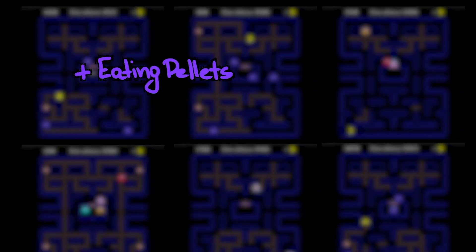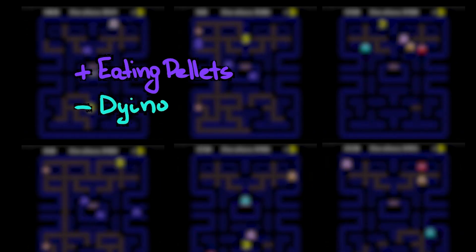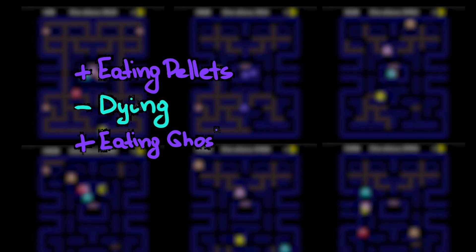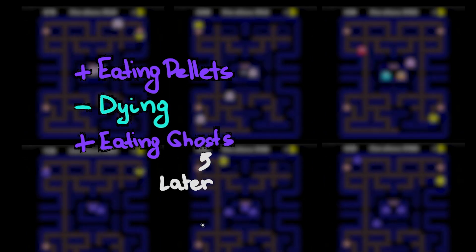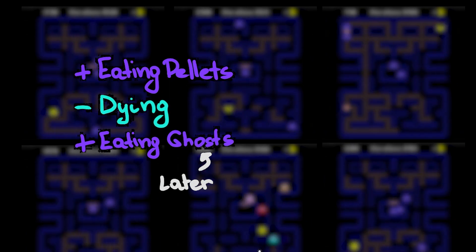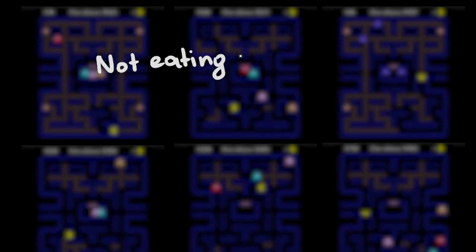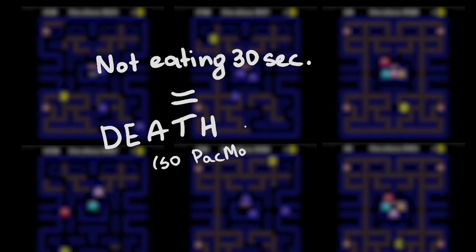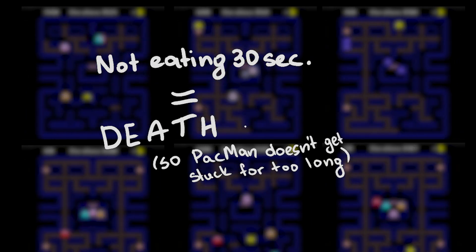By punishing the agent for wrong actions and rewarding it for correct ones, the agent learns which actions to take to solve a given task. In this case, Pac-Man will be rewarded for each pellet eaten and punished every time it dies. I also added a constraint: if Pac-Man doesn't eat any pellets for 30 seconds, it dies — think of it as hunger of some sort.